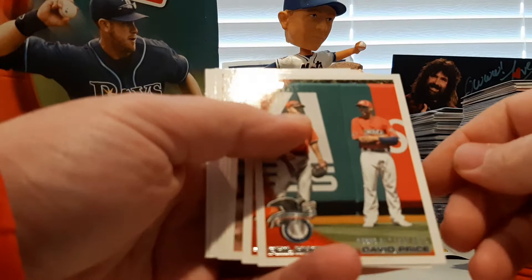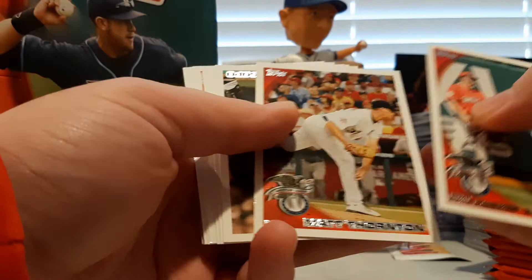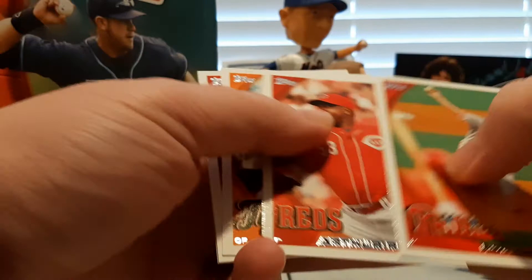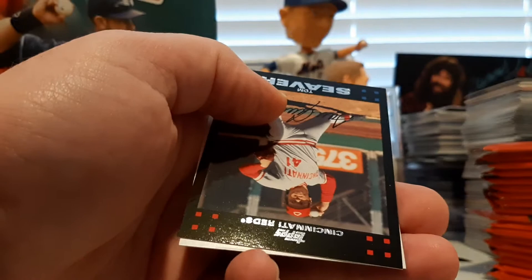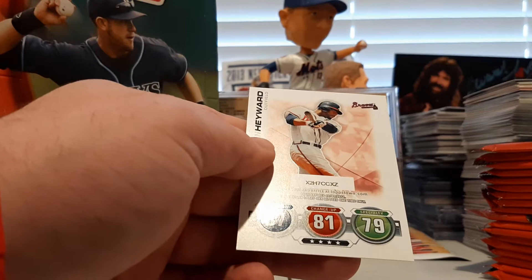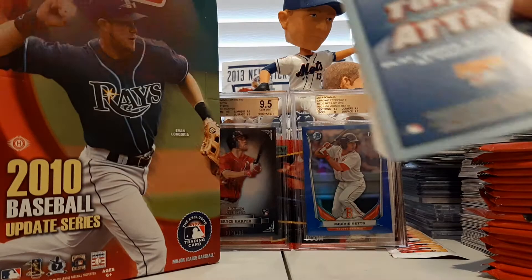Phil Hughes and David Price, David Price All-Star game card, Matt Thornton. There's Phil from Phil's Pulls. Matt Tuiasosopo, Brad Lincoln rookie card, Roy Oswalt, Arthur Rhodes, Brennan Bosch rookie debut, and Orlando Hernandez. There's a Tom Seaver — this is going to be the vintage set, in the 2007 Topps print. And Jason Heyward.